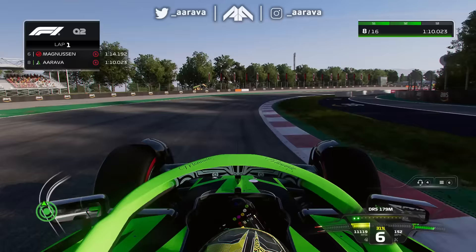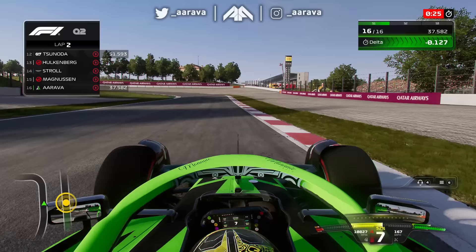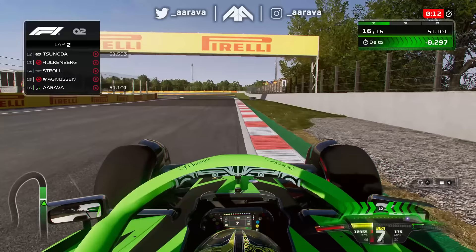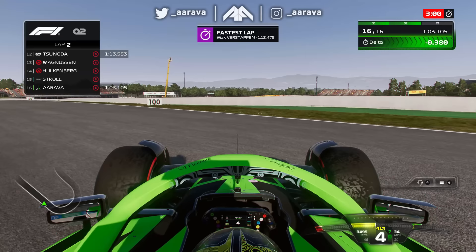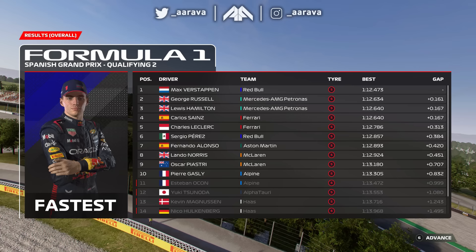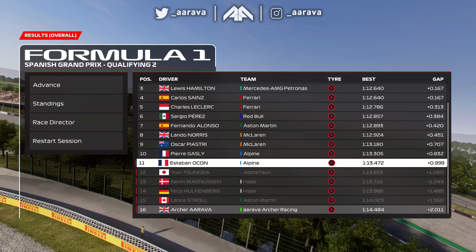Maybe it's because I'm pushing harder to try and extract more lap time and reaching the limits of this car. The AI lap times get quicker and quicker through the sessions and I'm trying my best to keep up. I push it a bit too hard on this second flyer and we break our floor and bargeboard area by getting on that very dangerous sausage curb on the outside in the middle of the sector.